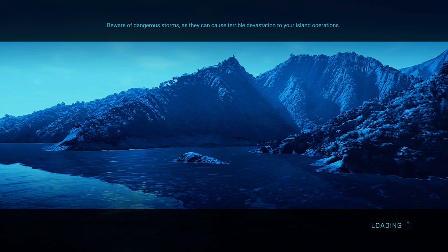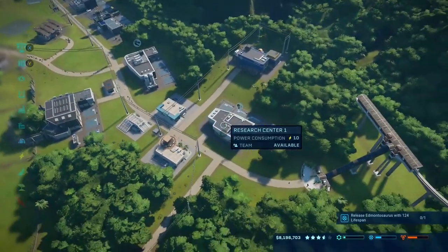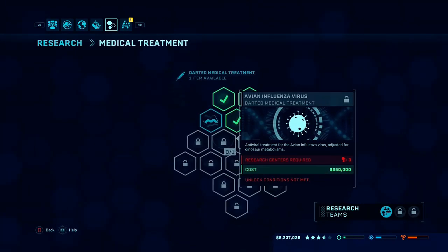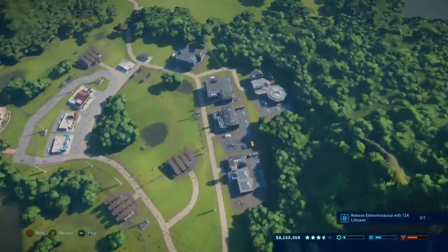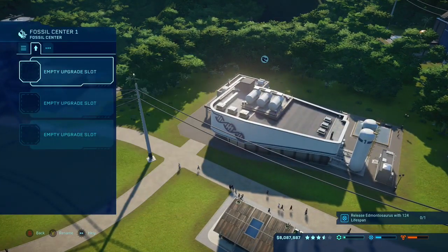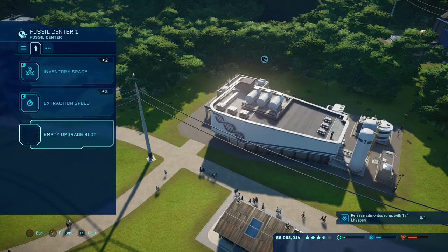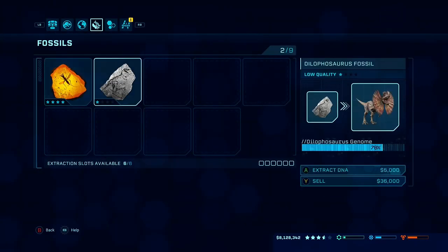Real quick, we're gonna take a second and go back to Isla Muerta because I have a hunch I might be able to do something I really want to do. We are back! Let's go to the research center and see if this works — oh it does! Let's get all of this researched. Can we do it for the expedition center as well? Oh yes, we can! I'm going to use the funds I already have here and just extract the hell out of a bunch of dinosaur fossils and do all the research and get it done.